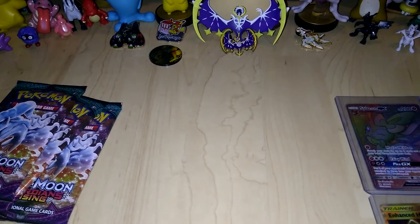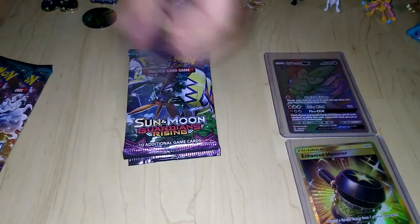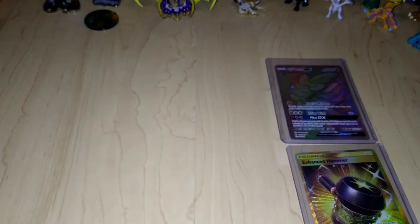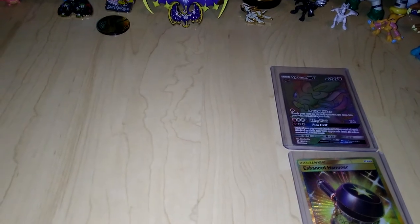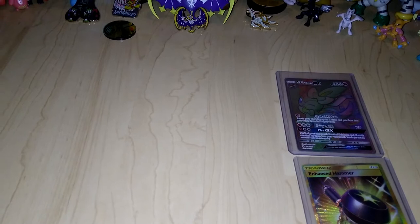Okay, let's get right into this. We are going to go Tapu Koku, then Alolan Ninetales, Tapu Koku, Alolan Ninetales, Tapu Koku, Alolan Ninetales, and Tapu Koku at the end. And guys, if we can get something like this, I don't know — I'd probably be so scared if it damages it since I don't have another sleeve. So let's get right into this.